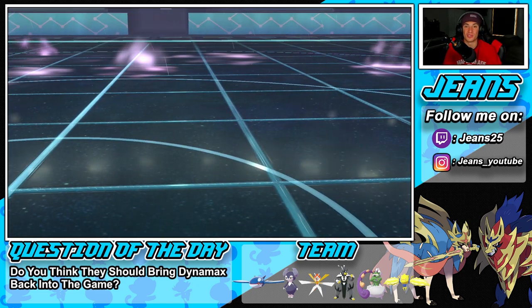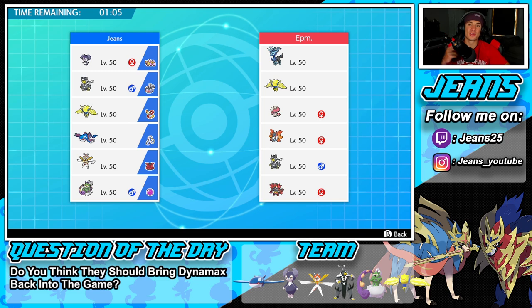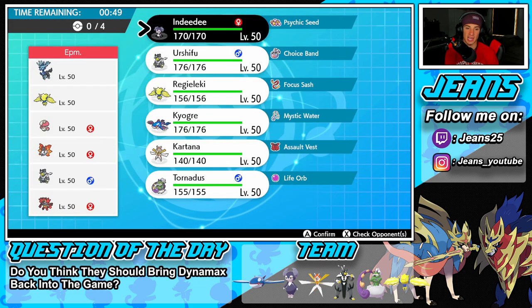Let's hop into Battle 2 and go back-to-back. We're going up against a Xerneas team — another Pokemon I love for Series 10. He also has Regieleki, Amoonguss, Volcarona, Urshifu, and Incineroar for that Intimidate drop. I feel like he's going to lead Regieleki to check my Kyogre.